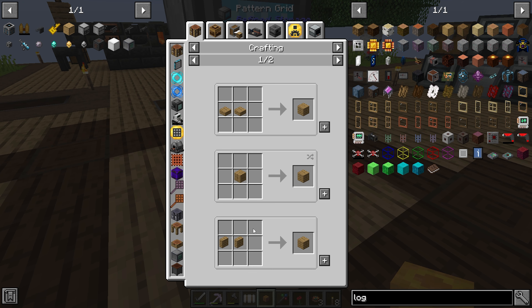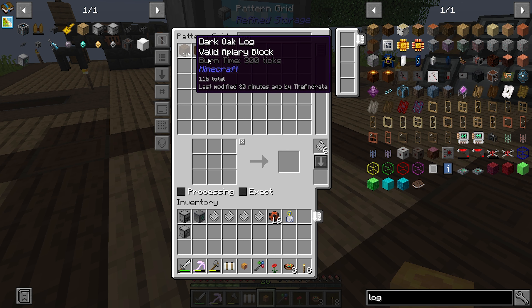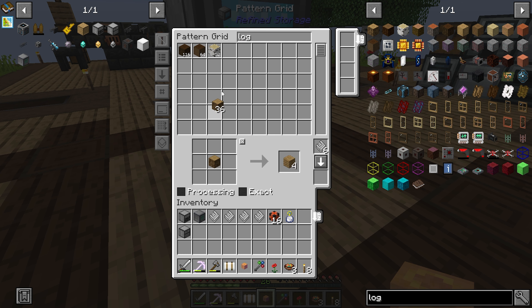Give me a normal recipe for planks. Why are you doing stripped oak wood specifically? If I put a piece of oak here — make planks. You can hold shift and it will show you which items are in your patterns, but if you just shift-click, we should be good to go.